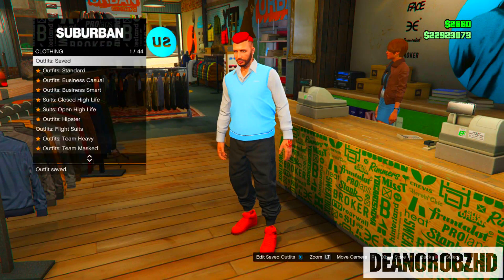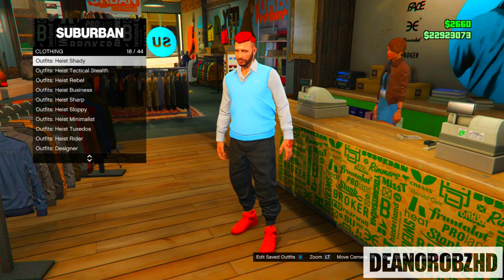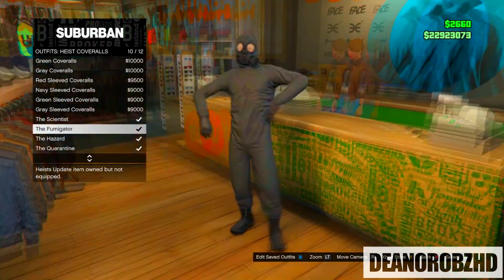From there you will need to select any heist coverall by going to the heist coveralls and selecting the coverall with a gas mask on.